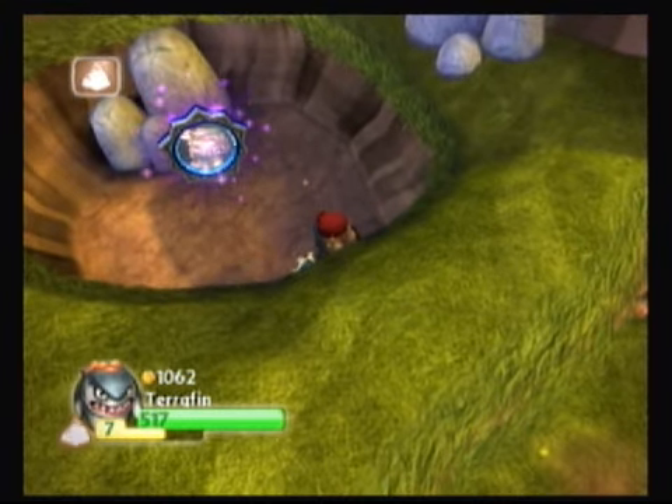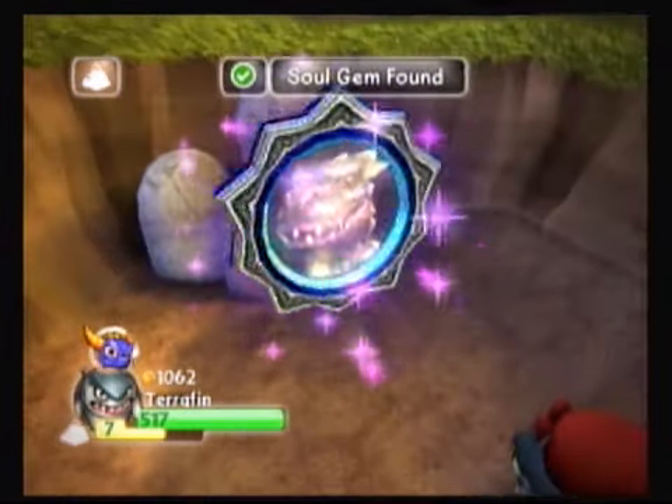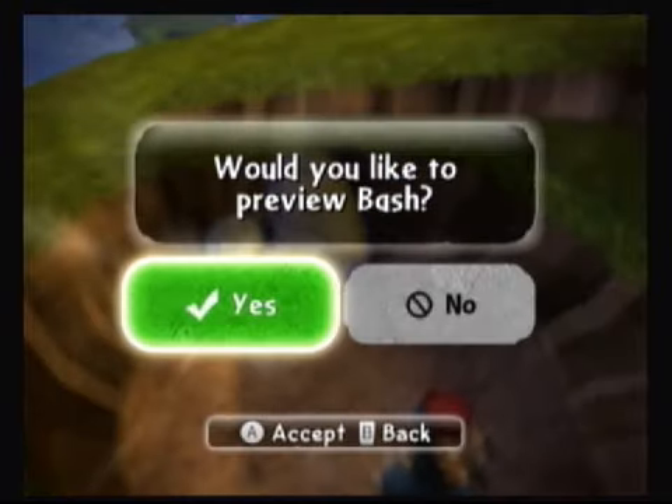Here's what we missed — the last thing in chapter nine Stone Town: it's Bash's soul gem. It's the Triceratops Honor Guard upgrade for Bash. That's what a soul gem is. We'll go ahead and preview him as well.